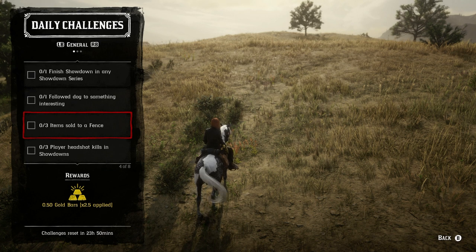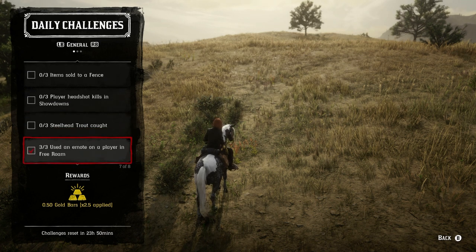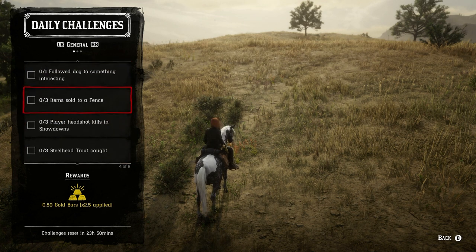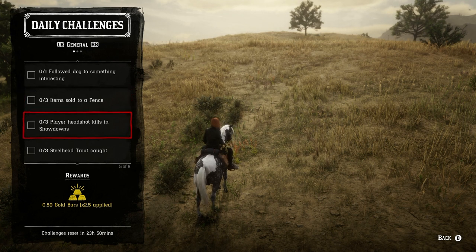We have three items sold to a fence — and speaking of visiting Van Horn, these two go together. Go to Van Horn, there's a fence in Van Horn, that's all I'm going to say. If you really don't want to go to Van Horn and want to go to another fence, by all means do that. But it's going to make more sense to go to Van Horn and get those done at the same time.